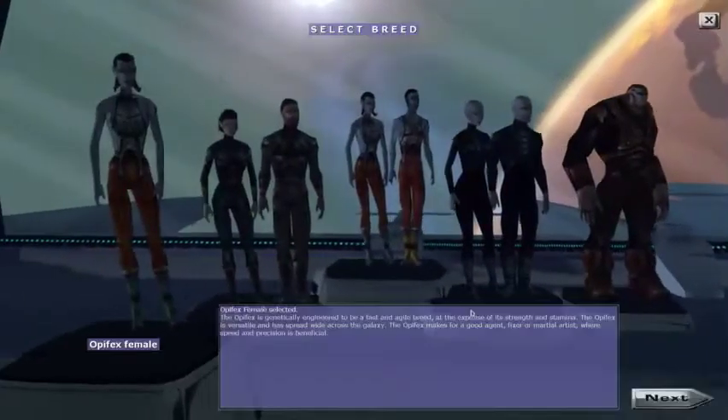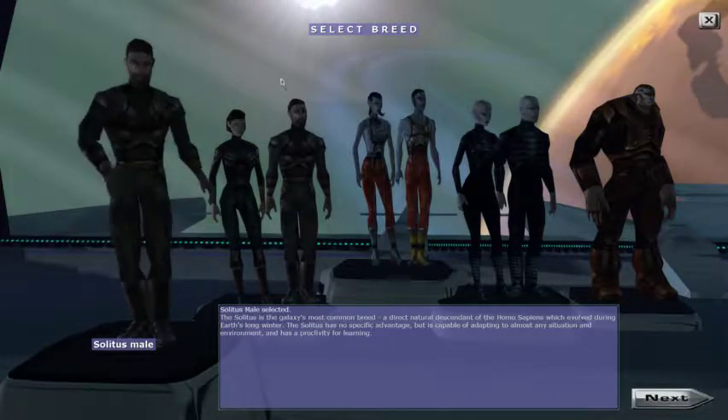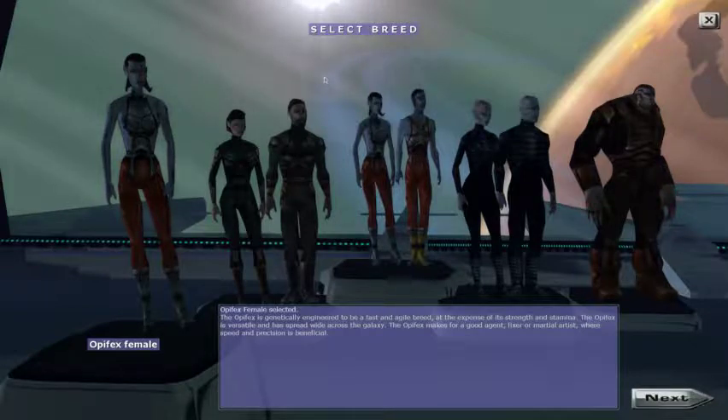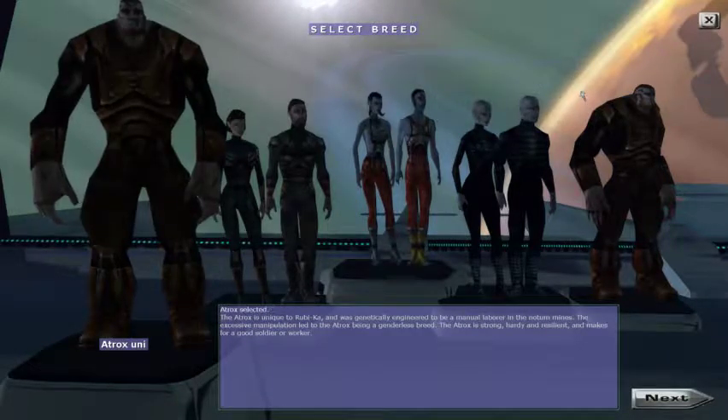Let's go back to the race selection. This is a sci-fi future where we are on a planet about 30,000 years in the future, which has been colonized to mine a special material called Notum, and that enables amazing nanotechnology — which is basically magic. Solitus is the basic standard human. Opifex is a more agile kind of human. Nanomage is intelligence-based. The Atrox are the tough brutes of this world.